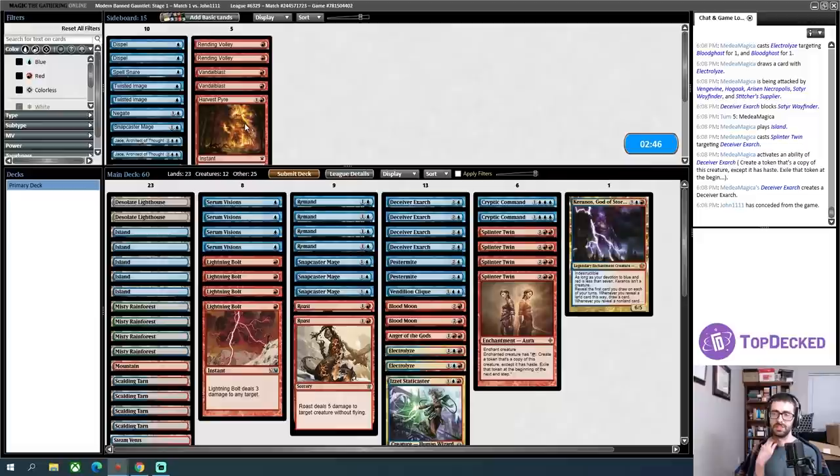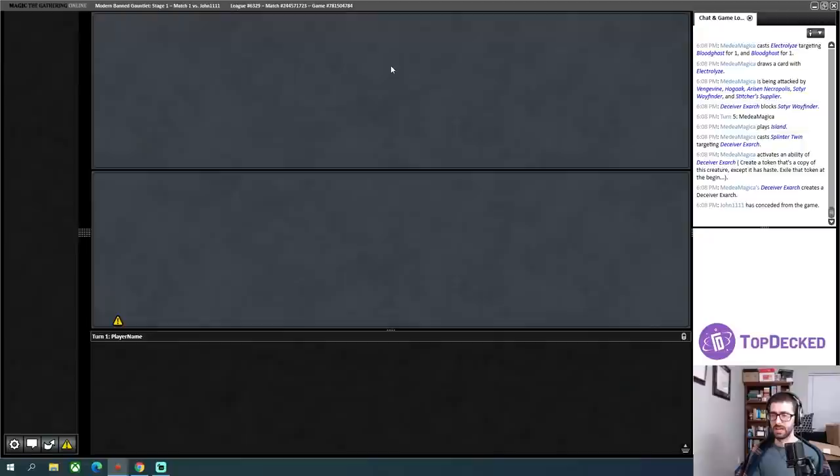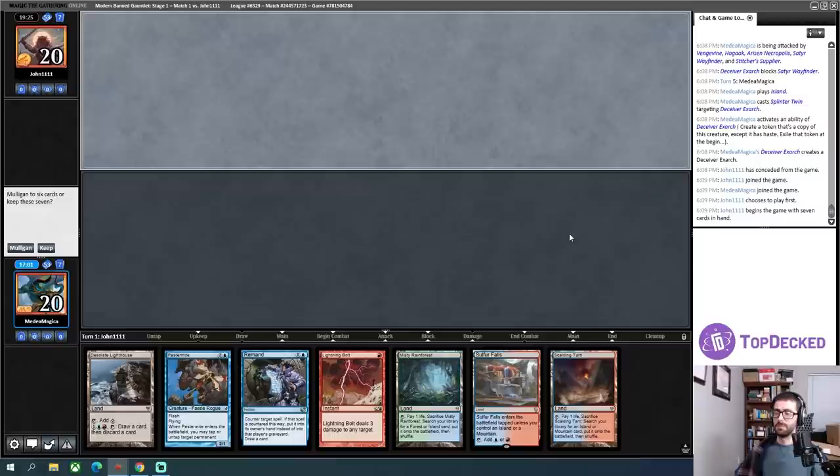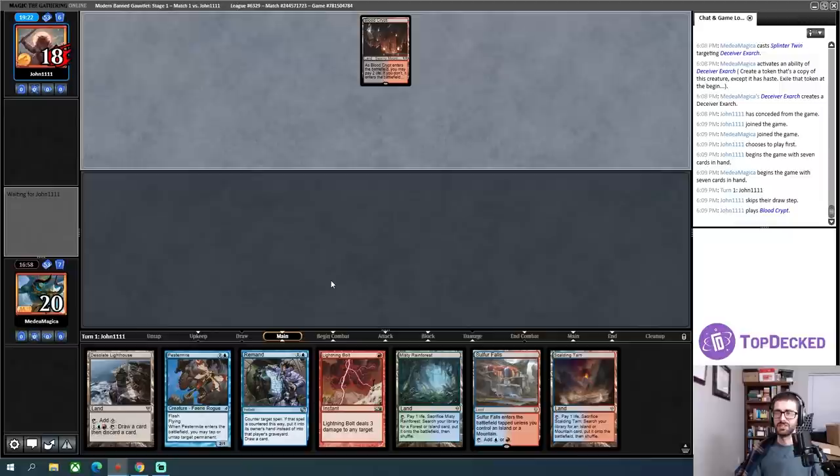I don't think I'm getting enough cards in my graveyard to use Harvest Pyre as an answer to Hogak — I don't think that's realistic. I think Blood Moon is slow on the draw, but I don't know that a lot of the other cards I have are particularly better. I could play one more Snapcaster for another effective copy of Lightning Bolt and Serum Visions, but there are three Force of Vigors in the sideboard. My hand is okay, I'll keep this — it has the Lightning Bolt for a turn-one Crab, which is super appealing. Otherwise, this hand is slow.